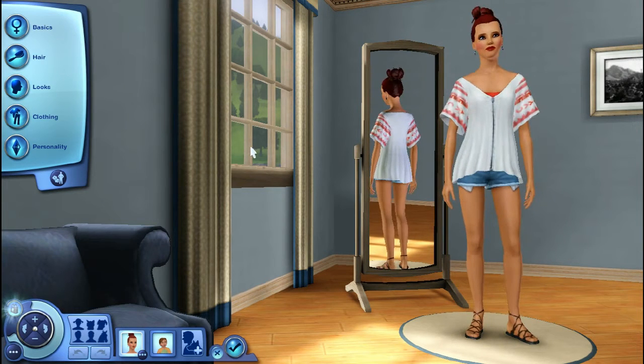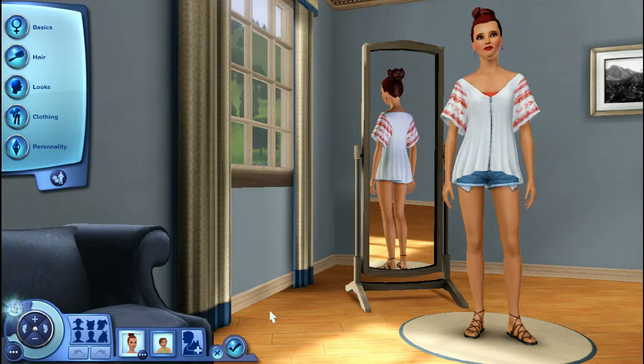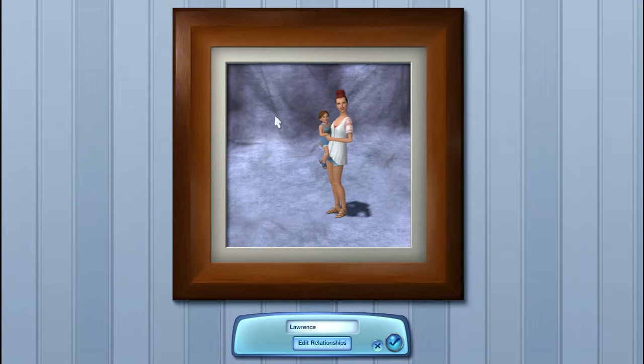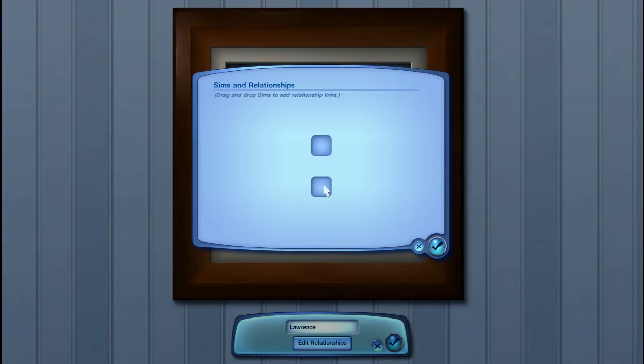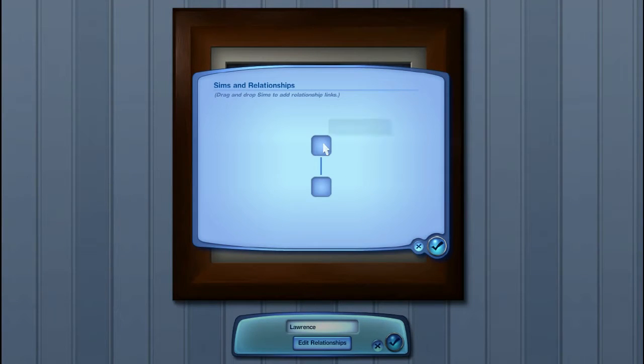So I'm not using any custom content — I'm only using the base game and expansion packs — and I decided to just play with you guys for about 40 minutes. We are actually going to be playing with this single mother and her son. Their names are Carla and Lorenzo. I decided to make this cute little family and then plop them into Sunset Valley, and then show you guys how they are.